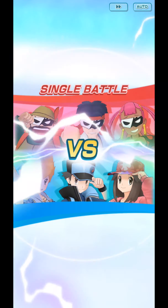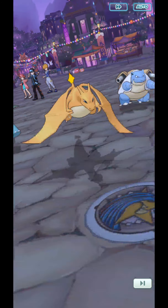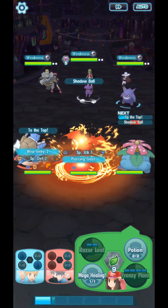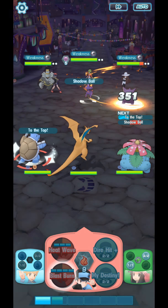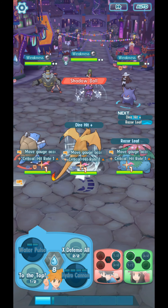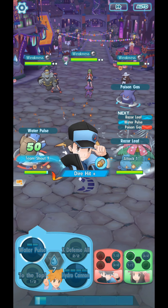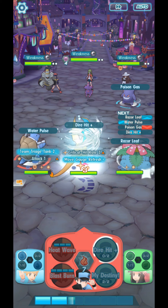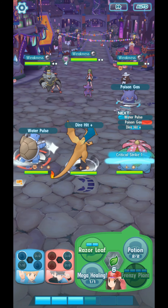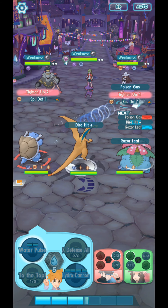I think the first move I need to do is to the top. Can I kill the Gengar before the Gengar attacks me? I don't think that is possible at all — that is impossible. How are we going to do this? We can actually inflict confusion on this guy. And if we're lucky, he will not be able to attack us. He will be confused if we're lucky. If we're not lucky, the normal thing will happen.